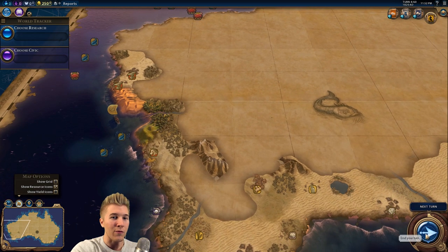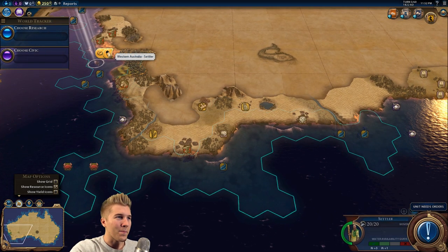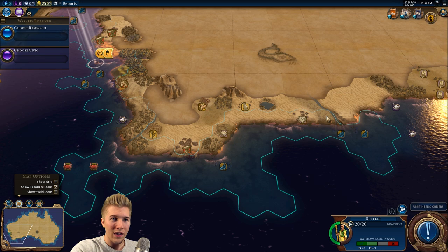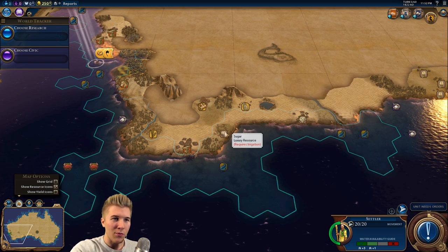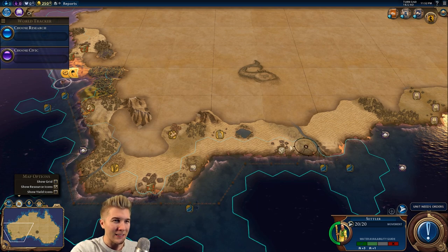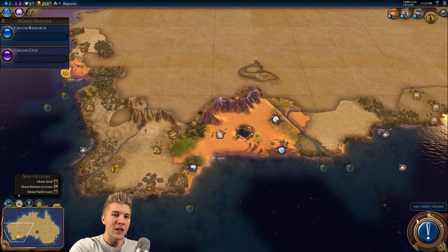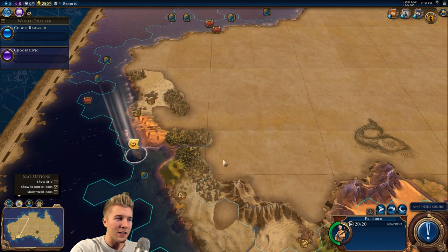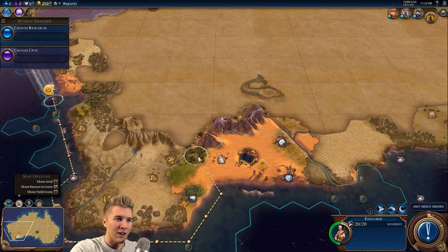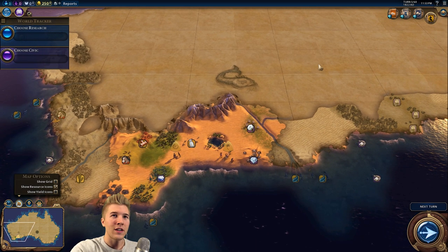Of course there's not going to be any gold right off the coast. So we want to select the settler — I think we want to go right there, near the oasis maybe. I'm going to go right there. There's cotton — this is not terrible at all. We have a mountain range, so we'll still get the adjacency bonus for the campus. We want to send our explorer somewhere close by to get an idea of the general resources near us.